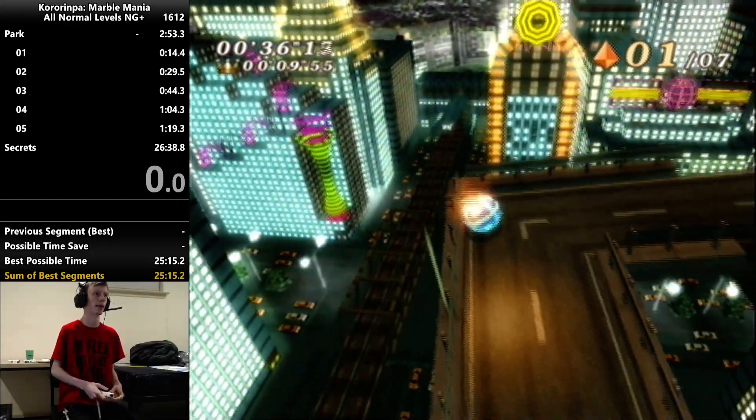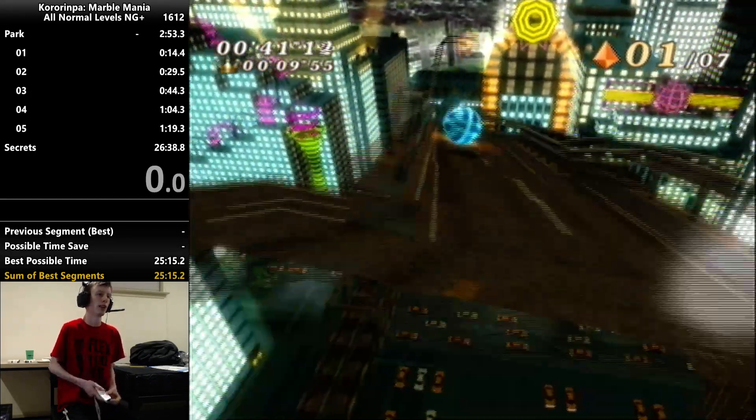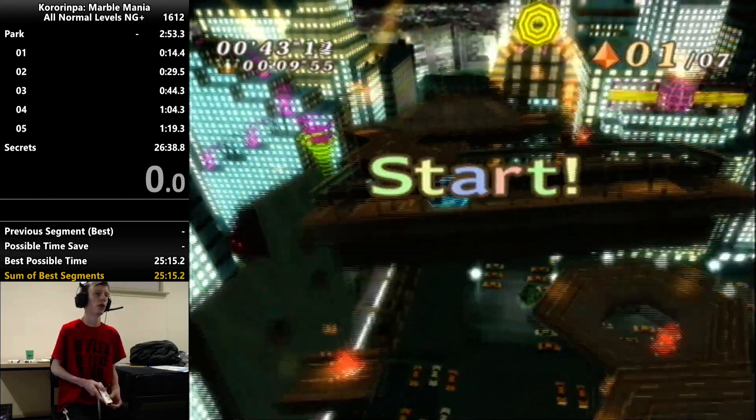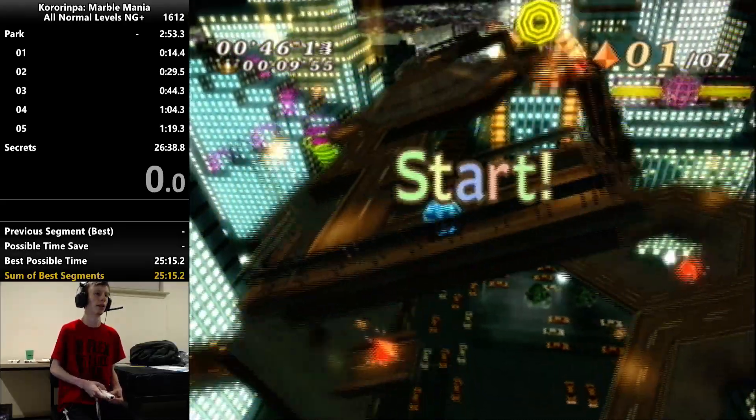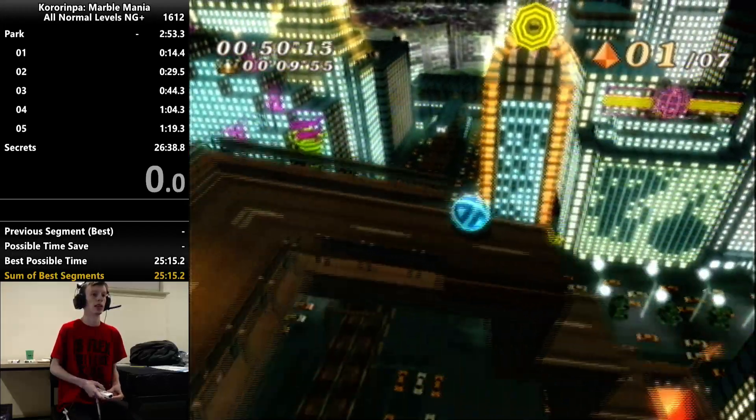So those are pretty much the three variations for this strat. I'd describe them in fastest to slowest order. The jump here is the fastest. The clip over the wall is the second fastest. And then the third one is just to go around, which is the slowest but it's the safest. Then you want to fall down to this crystal here.